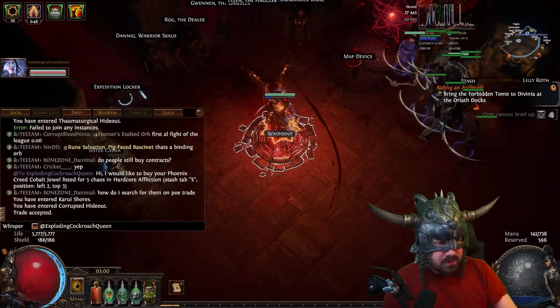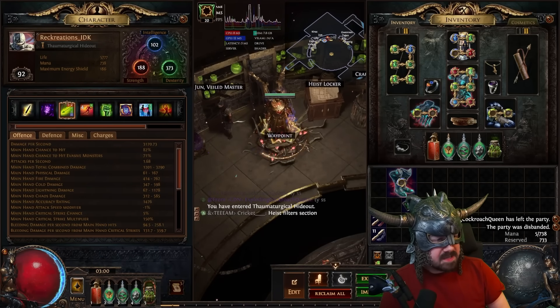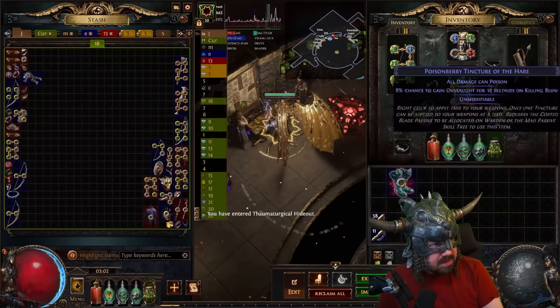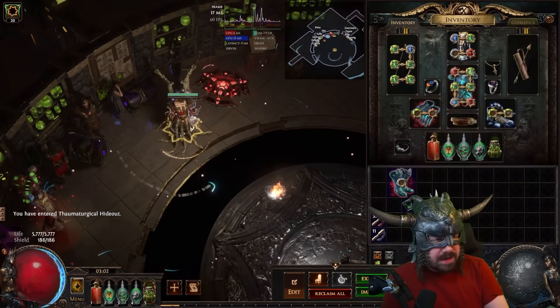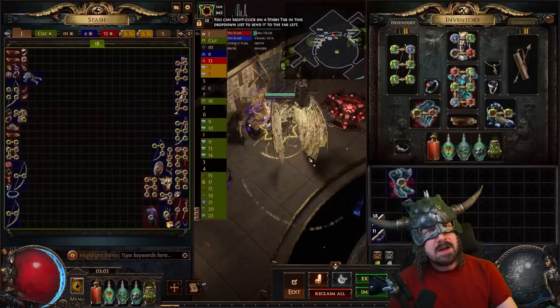Now go ahead and put that in there and then we're going to get bark skin. Now you can see that you have bark skin. If you look at your defensive tab, now you can see you have a lot more. So we're going to go ahead and get rid of the iron reflexes there. Next we're going to upgrade your armor a little bit. Do you have any granite flasks you can roll, or maybe we can buy one cheaply? Flasks can be expensive to roll. I just sent you a text for a granite flask to buy.